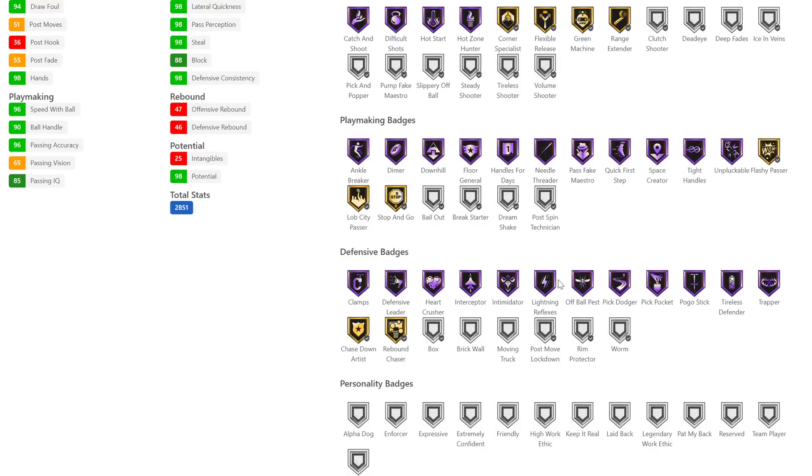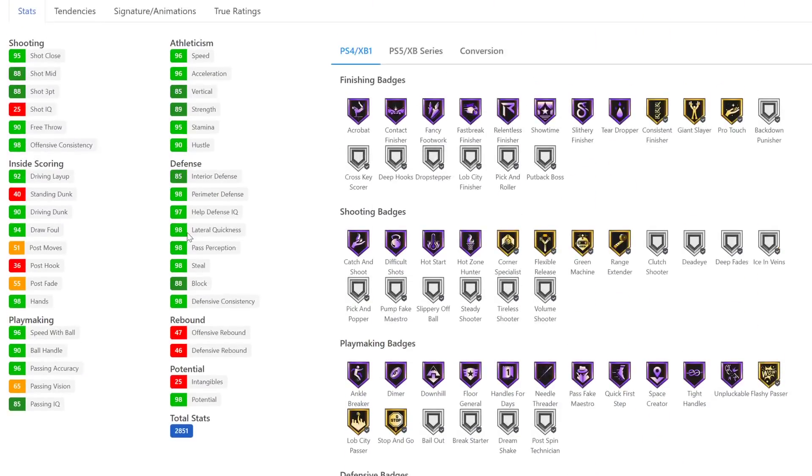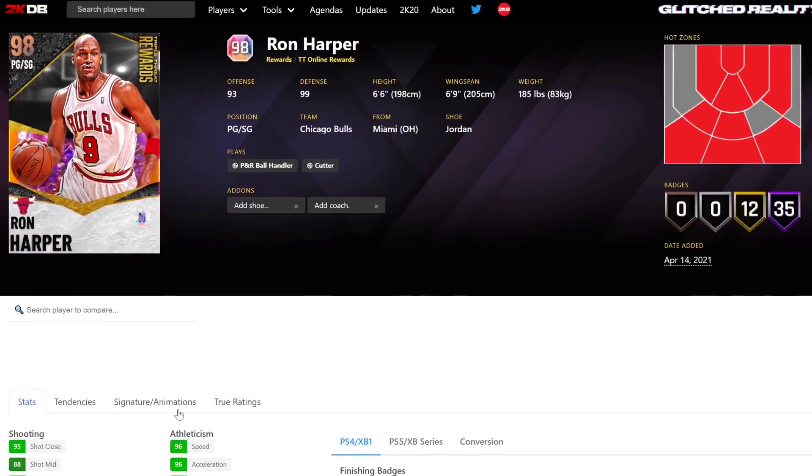He's got a bunch of playmaking badges: quick first step Hall of Fame, unpluckable Hall of Fame, tight handles, space creator, handles for days, floor general, downhill, dimer, ankle breaker — a bunch of really decent Hall of Fame playmaking badges. 98 lateral quickness, 98 perimeter defense, 98 steal, 88 block with defense elite. 96 speed and acceleration, 90 driving layup — that looks pretty good.